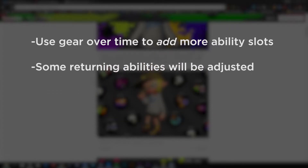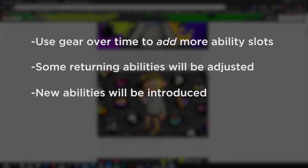Here's the general summary: using gear over time will be the new way to add more ability slots to it, as opposed to buying more slots from Spike like in Splatoon 1. Some abilities from Splatoon 1 transitioning into Splatoon 2 will be slightly changed, new abilities will be introduced, and they're going to add a lot more new gear.